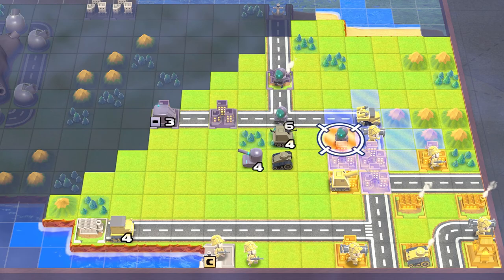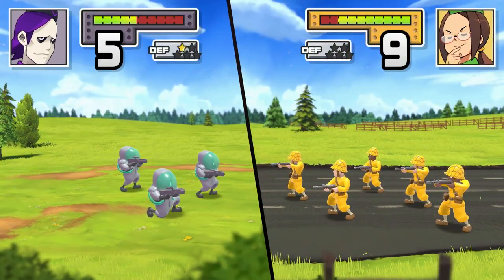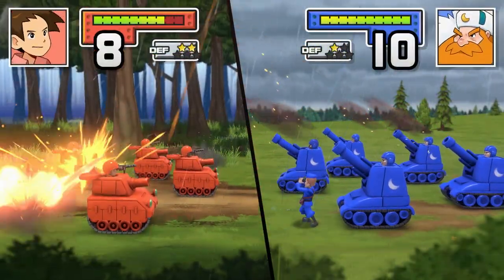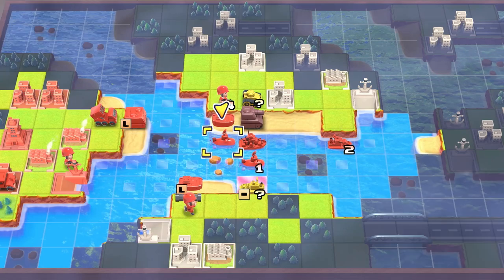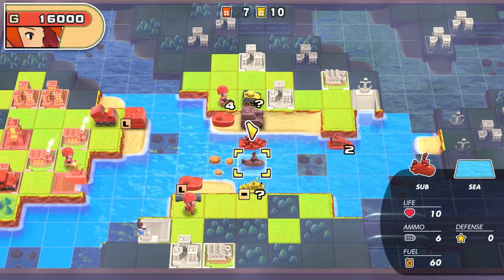A unit's type also determines its range of attack. Infantry units can only attack adjacent enemies, but artillery units can cause damage from further away. As units take damage and lose HP, they'll also inflict less damage on their foes. You do have the option to join units together though, healing them back up and replenishing their ammo.